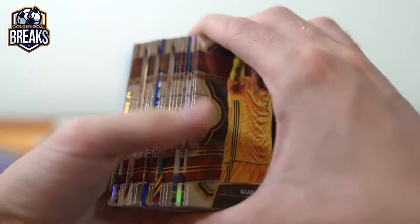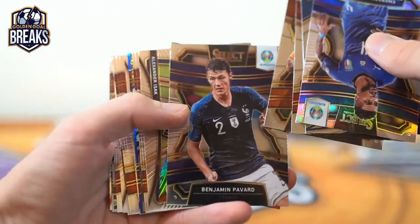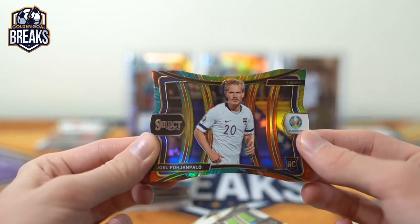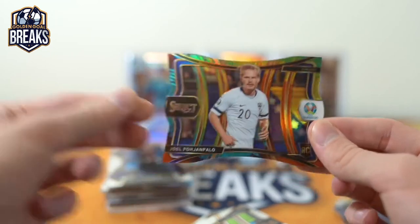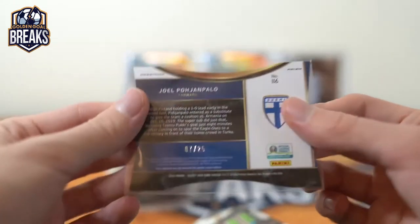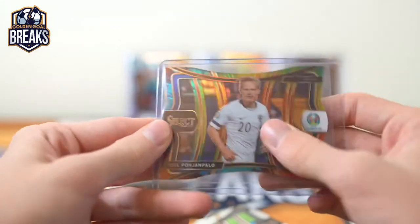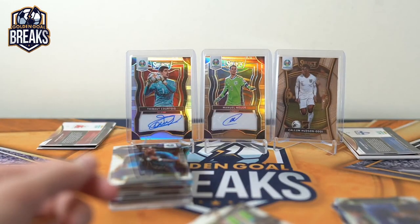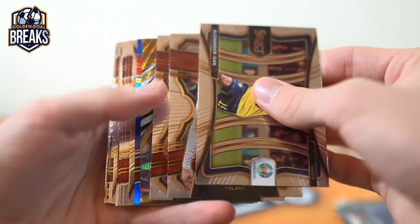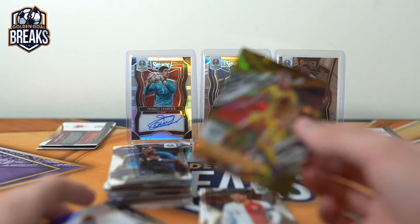We got a zebra guys — got a zebra as well. Two breaks, two zebras. We'll have to see that. And we got a tie-dye. Joel Porjanpalo for Finland. That's Jarry — I believe Jarry got a Finland PC, nice one for the PC, 7 of 25. It's not a double patch, because that's either a patch or a patch auto, and that's definitely an auto. Maybe it's a double auto. Good luck. Oh wow — could it be? It is! How about a Zinchenko! The moment Igor comes in, we pull all the Zinchenkos.